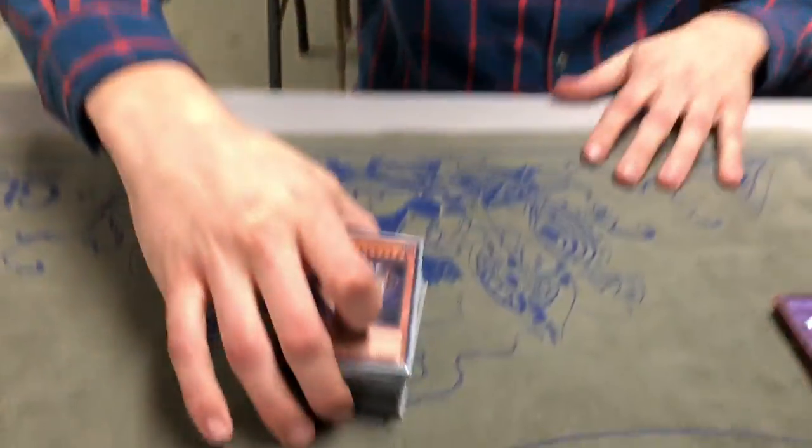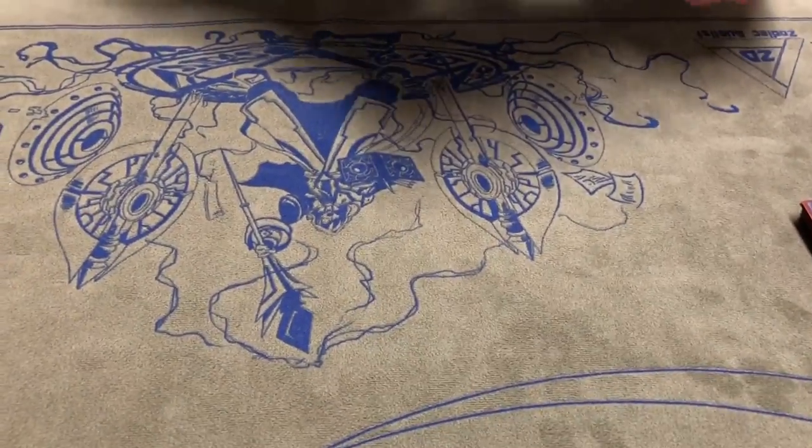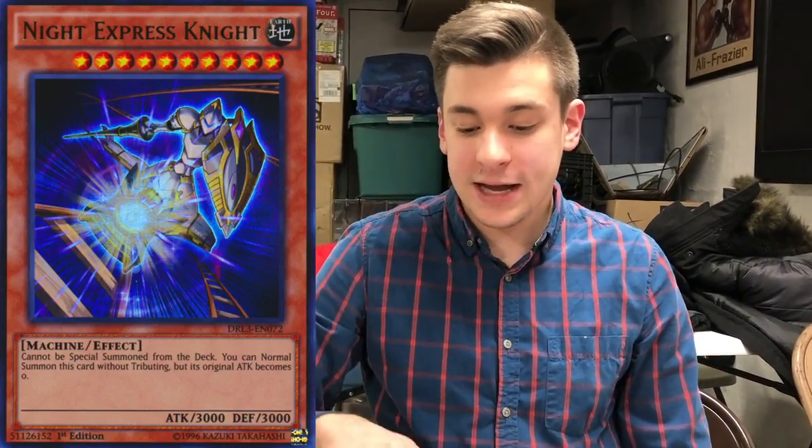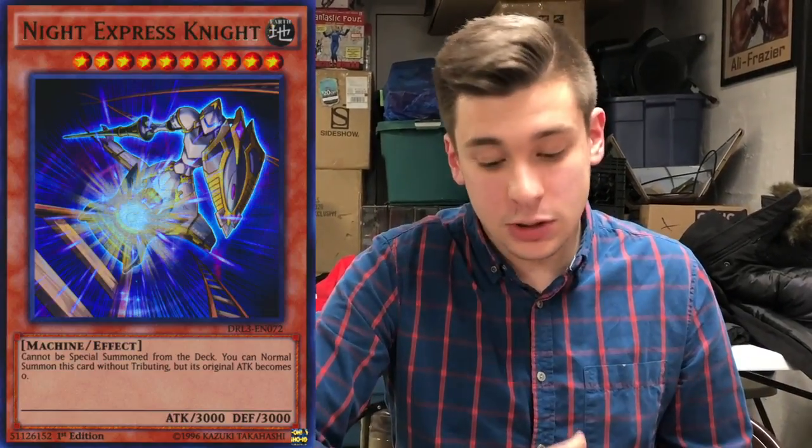So first we're going to start with one of the old ones — Night Express Knight. Very simple effect: you can normal summon without tributing, but the attack becomes zero. On the surface it may not seem that good, but your whole deck revolves around having Earth Machines on the field, and all your effects trigger when you summon Earth Machines and when you have them on the field. He's level 10, so he gets into your rank 10s easily. All you need is a rank 10 and you have game — it's an OTK, because of the new card.